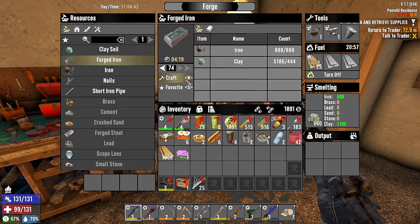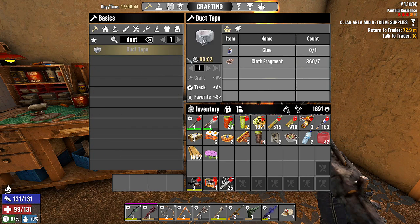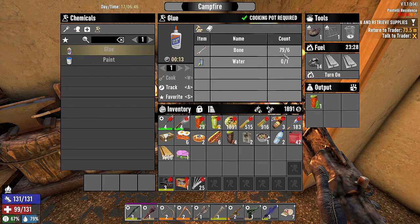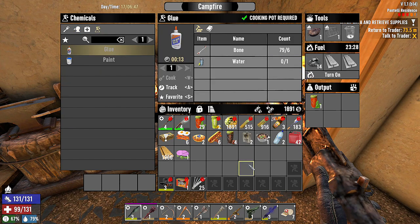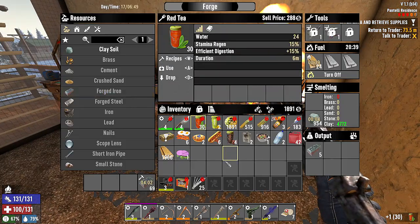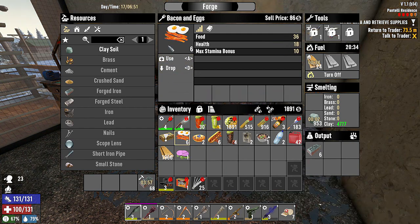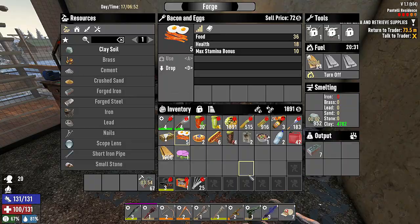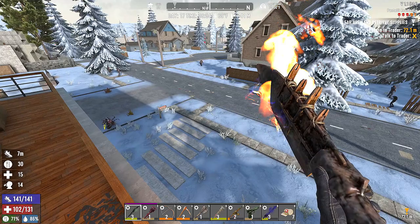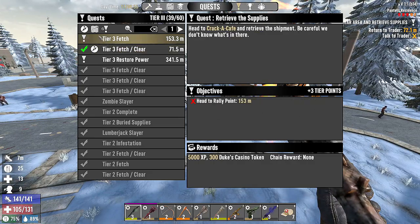The pickaxe — we could use a level 5 pickaxe. We are short duct tape and forged iron. We could also use a steel pickaxe. We don't have any water to make glue because I keep using it to make teas and things like that. We have 30 red teas, so I think we're about good. We also have two pure mineral waters.